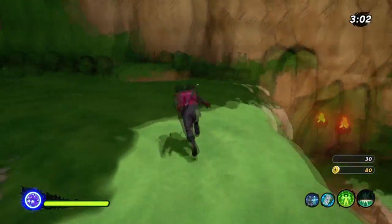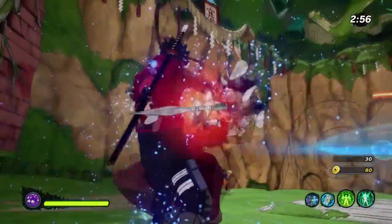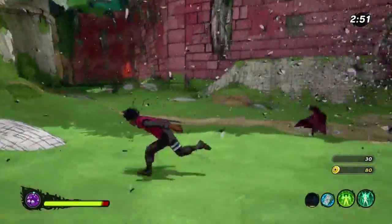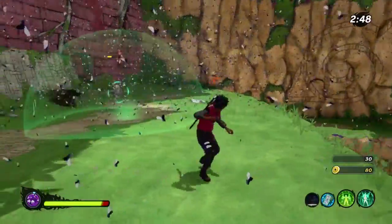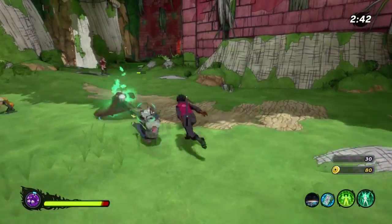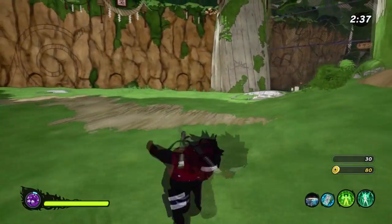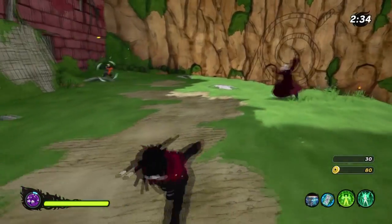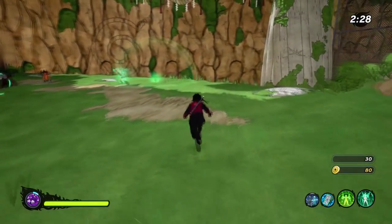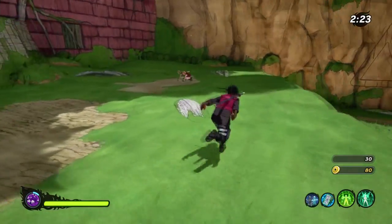Now we have the second best ultimate — the Insect Bug Jammer. You click it and it puts these bugs out. Once the bugs are out the enemy can no longer lock onto me — see, usually he would ult me but he can't see me so he just ulted randomly. You can barely see anything, you can't lock on to people or even soft lock. It's a really good technique to shut down attack and range types.